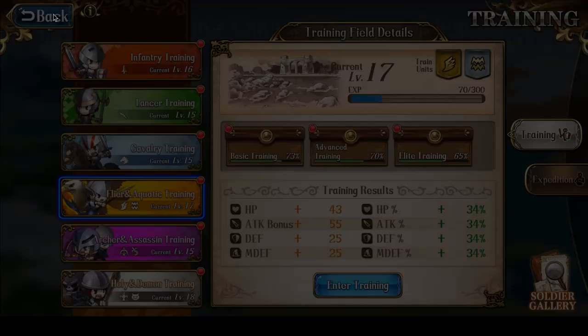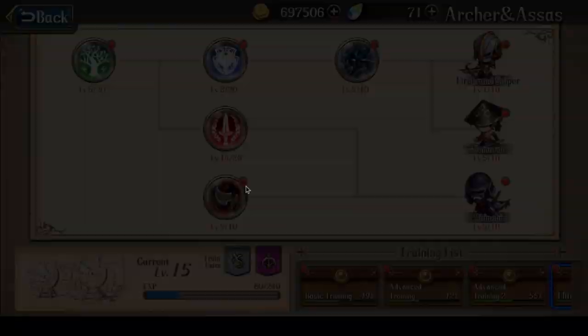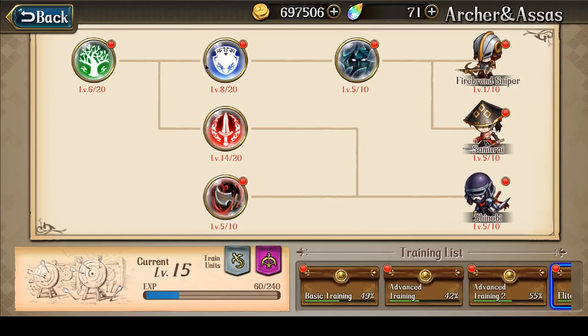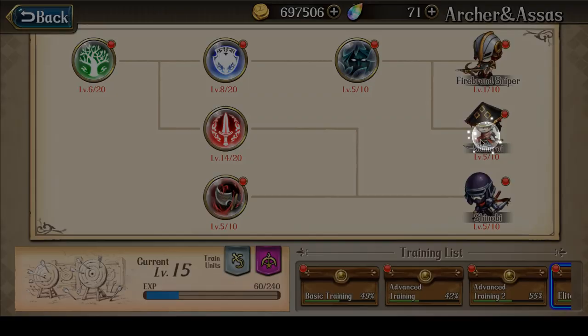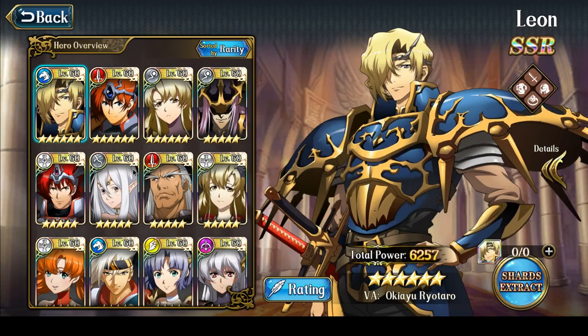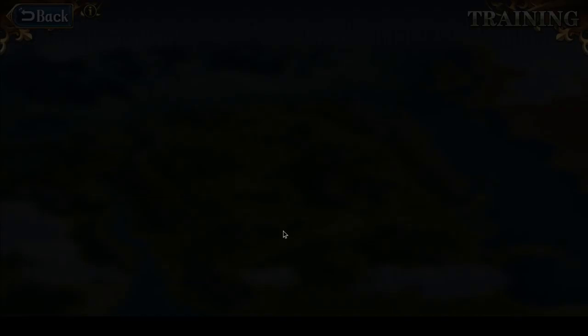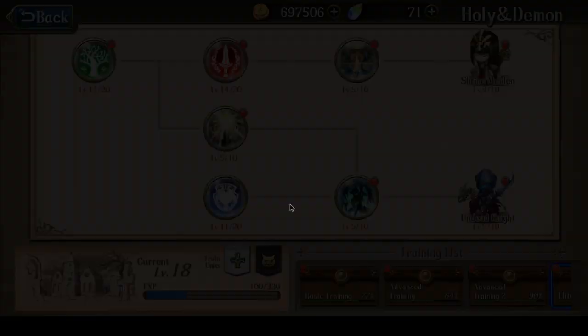In terms of my Training Ground, I'm more or less ready for PvP. The Assassin Training Ground continues to be pretty far behind in upgrading the hit points of my soldiers, which is why I don't really have any Assassins in my party right now. Even for Zerida, I'm currently using Hellfire Archers — which fall in the Holy Demon category — rather than Mist Dancers or Bandits. Once the Archer and Assassin Training Ground is fully upgraded for soldier survivability, that's when I'll start using those soldiers.